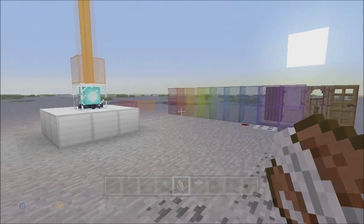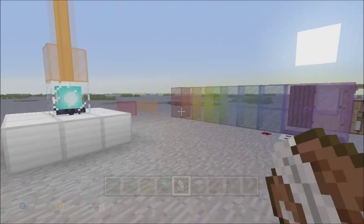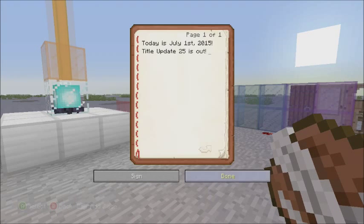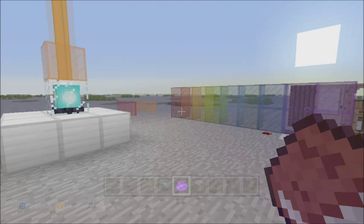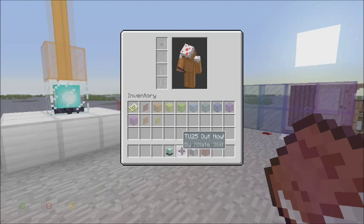If we're done we can always open this back up and it'll still be there, but we can also sign it. Enter book title — when you sign the book it will no longer be editable. Let's do 'TU25 Out Now.' Sign, close — there we go. We got a 'TU25 Out Now' book by xnate360.